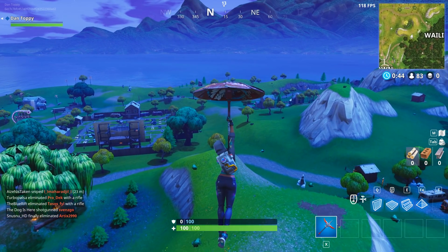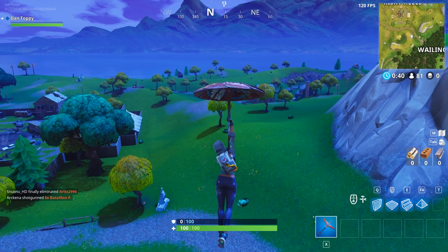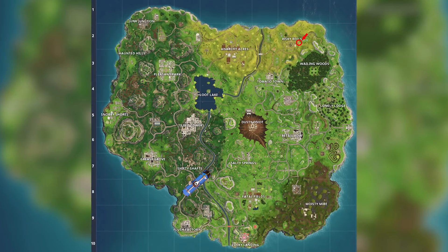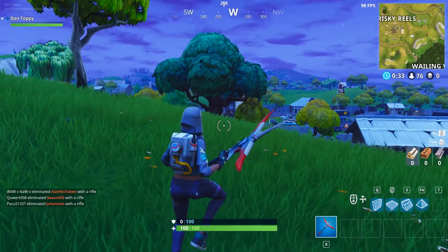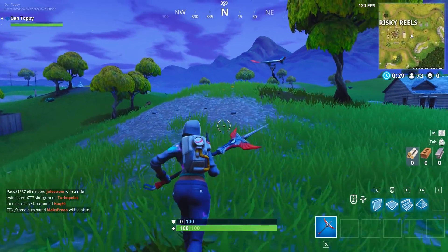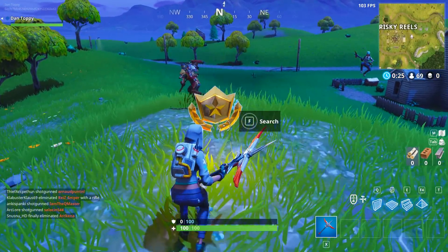When you get to Risky Reels, you're going to want to head out to the eastern side of it and head towards a stone clearing that's shown on the map now. This is where the star will pop out of the ground and all you need to do is hold down whatever key you normally use to open up a chest and this will redeem it for you and complete that challenge. I'd definitely recommend trying to drop onto this at the start of the game just so no players have weapons and can easily kill you before you can get the star.